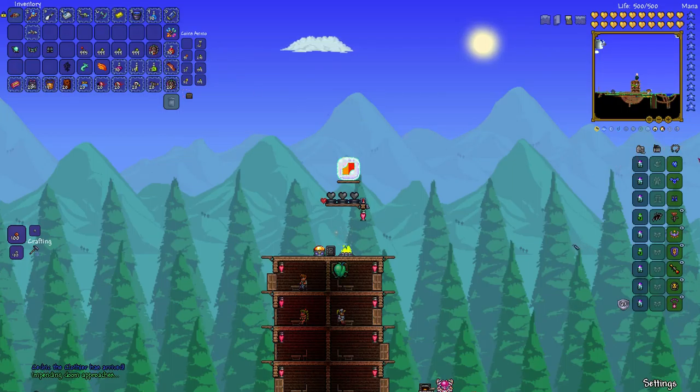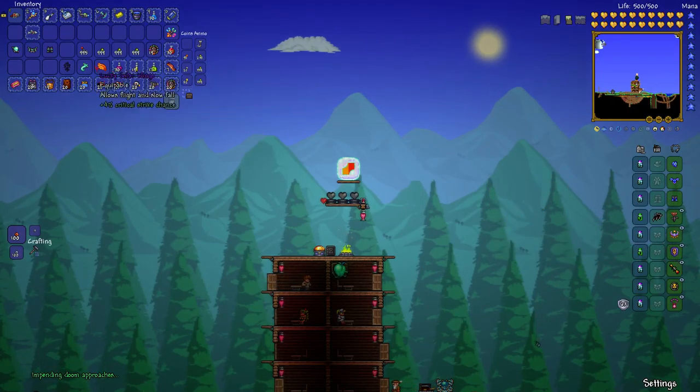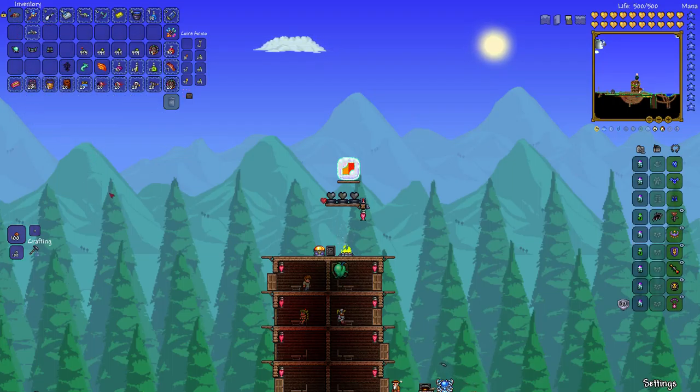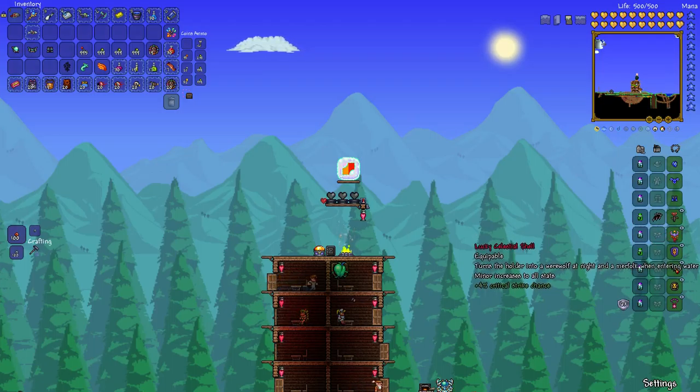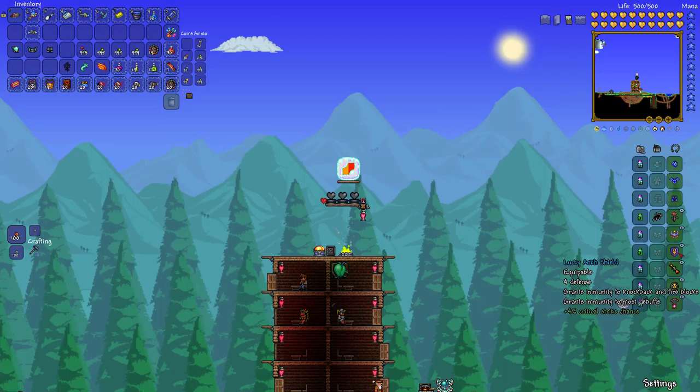As you can see I am running with the Shrewmite mask and the rest of the Shrewmite armor. I'm using the chaingun from the Frost Moon event. This is all pre-1.3 gear. We are using the Obsidian Rose — this is pretty much mandatory for this farm. You want this because it reduces the damage from touching lava. Running with the Celestial Shell. I like running with the Ankh Shield because it makes you immune to knockback. You can also do the grappling trick, but I prefer the Ankh Shield.